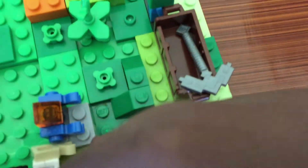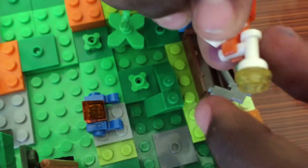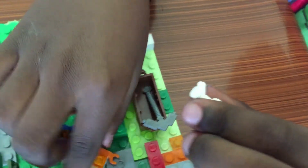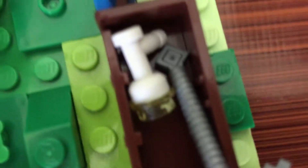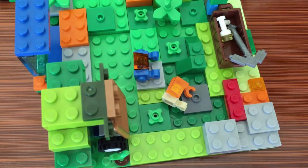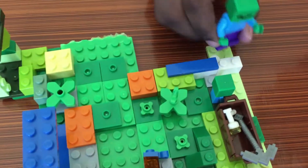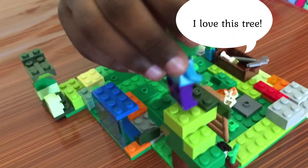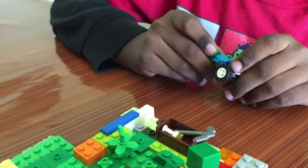We put the pickaxe in this little bucket right here. And this little robot has a weapon, so we're gonna put that back in here. Once they come in, you have to do parkour over this little block right here, and then again — and then sometimes they go up here, sometimes they jump off.